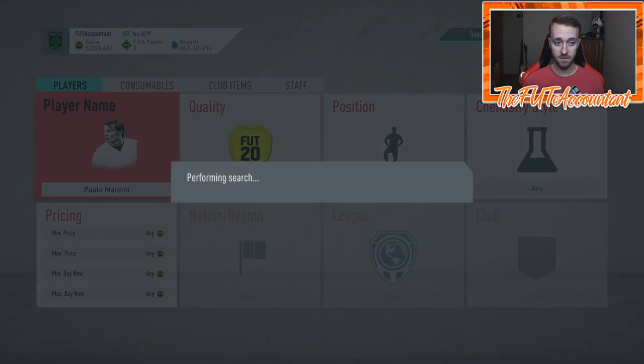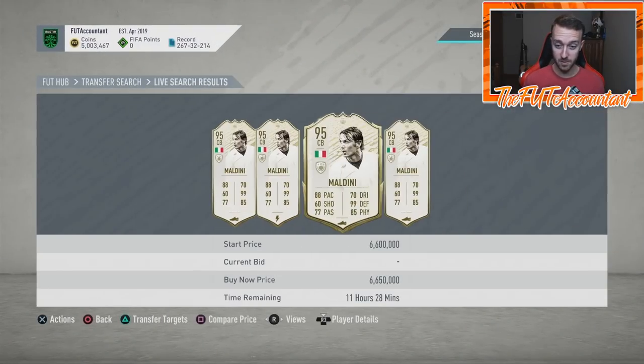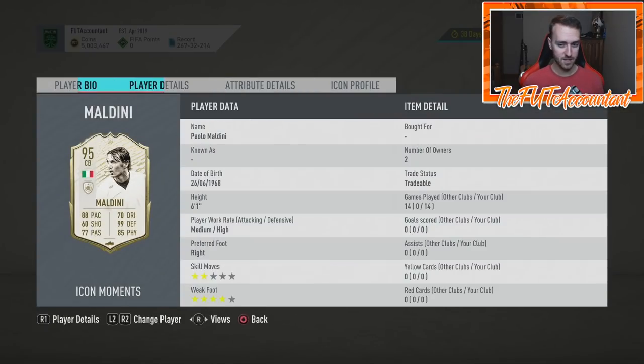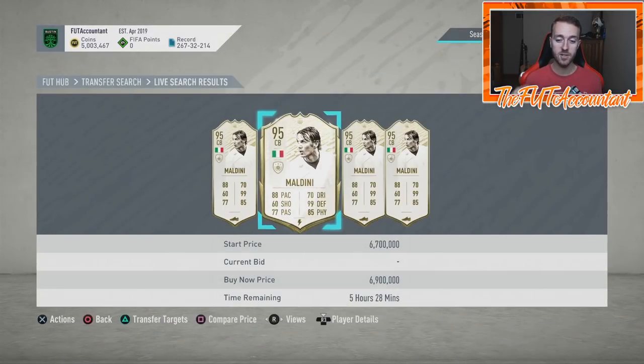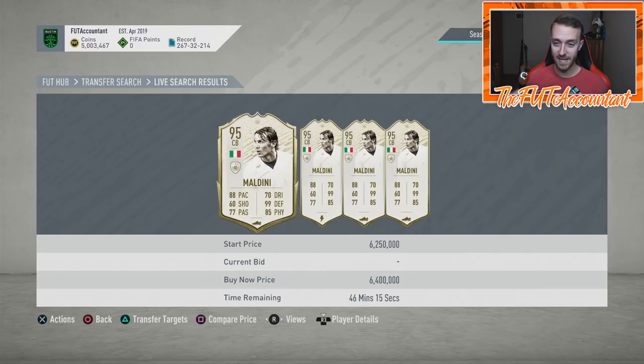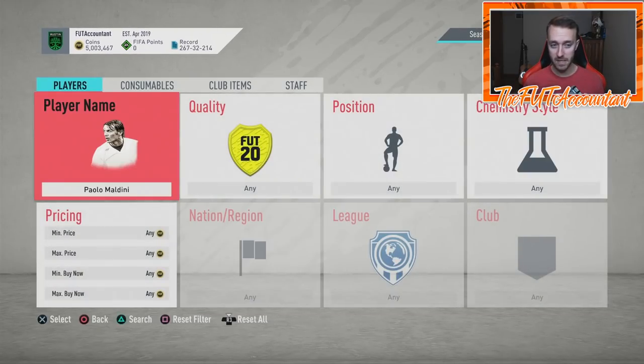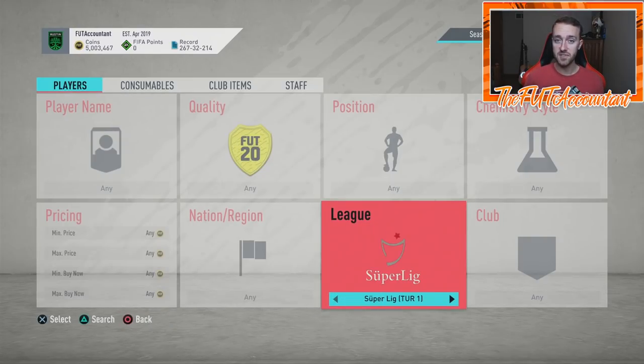Right now there is one Maldini up on the market at 6.4 million. Earlier today he was nowhere to be found, and I just got lucky with the quick sale — I was able to sell that card in 20 minutes. Usually when you're trying to flip one of these upper echelon icons it doesn't happen that way, but today fortunately it did. You can find those flips just as easily as I can.